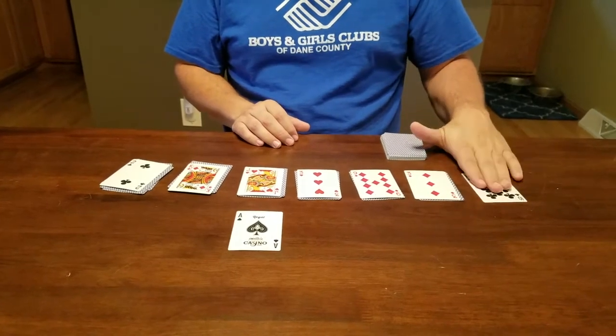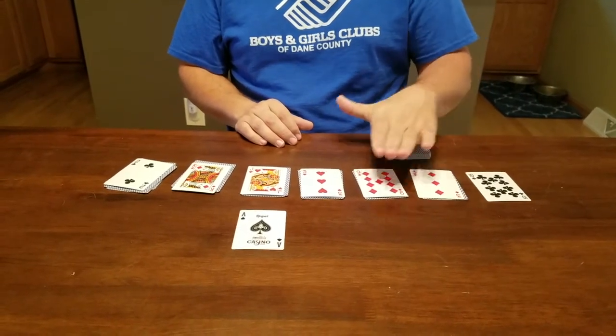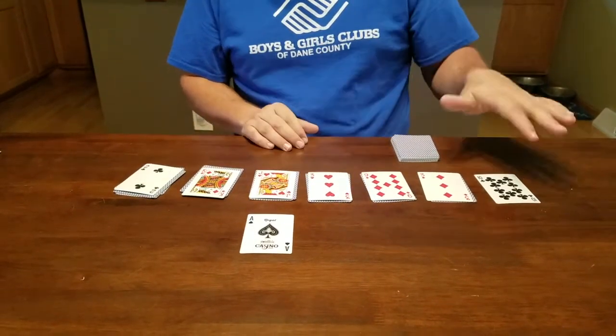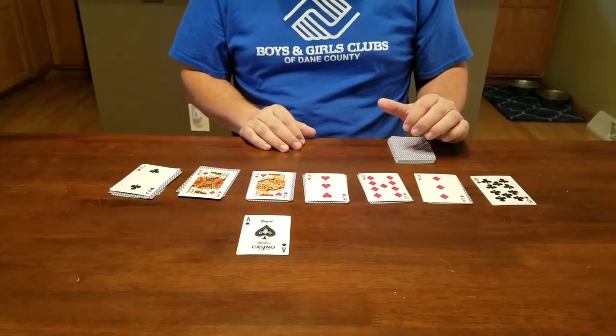These piles are set up — there are seven total piles, each one has one additional card. There's one card here, two cards here, three cards here, four, five, six, and seven cards. And the top one in each pile, as you can see, is turned face up.